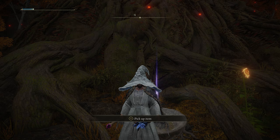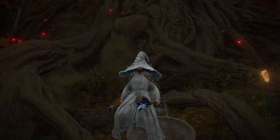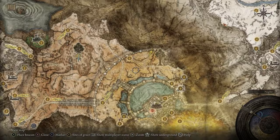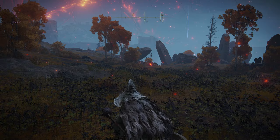Next up is the Twiggy Cracked Tear, which briefly stops Rune Loss on Death. Along with it is the second Crimson Crystal Tear — the 50% HP heal — which you can pick up here. You loot them in the northern capital area at the top of the map. We also have the Winged Crystal Tear, which reduces your equip load temporarily for 3 minutes and stacks multiplicatively with other equip load effects. Basically, you can pop this while overloaded and be light-rolling for 3 minutes — useful for PvP invasions. Head north from the capital, and near the Erdtree there will be a little bowl right here. If you come at night, there's a Death Bird boss, just so you know.